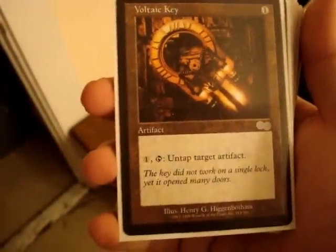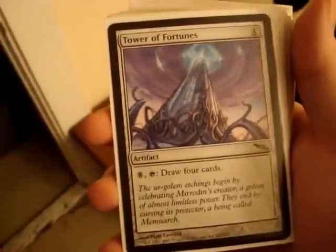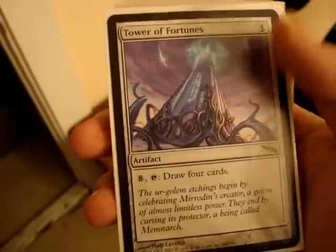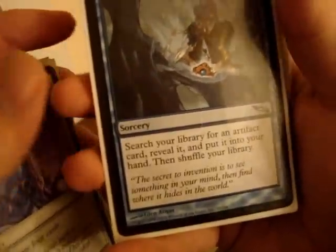Voltaic Key — one casting artifact. Tap, pay one to untap target artifact. Pretty simple. Darksteel Citadel — indestructible artifact land. Tower of Fortunes — four casting. Tap for eight to draw four cards — you can untap and draw. Fabricate — search your library for an artifact card, reveal it, put it into your hand, and shuffle your library. It's an artifact search card.